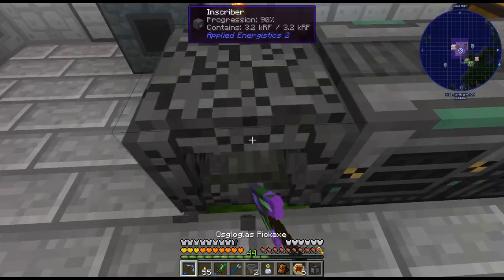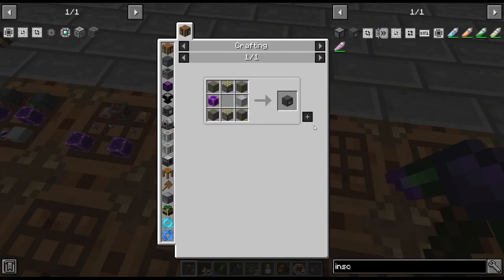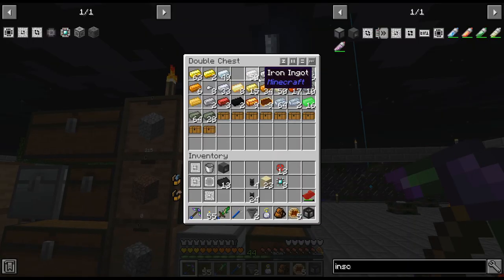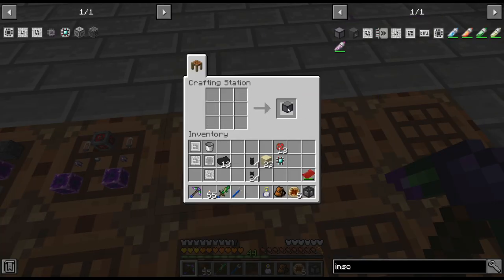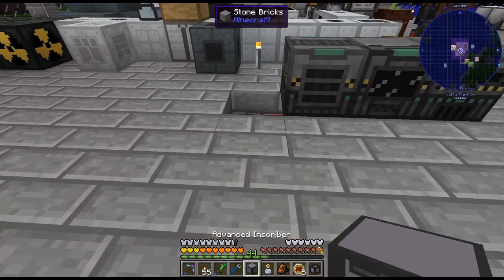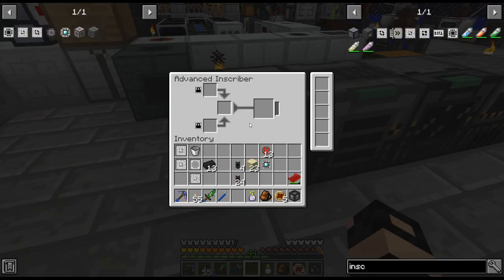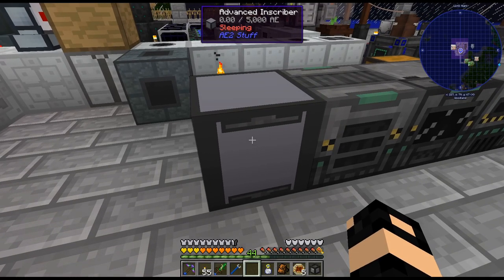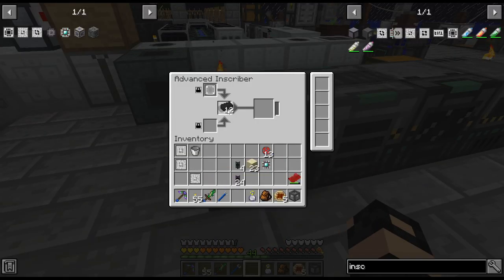Let's upgrade this right away. Oh - I just turned them into... wait, does it need AE? That would not be very fun if it actually needs AE to craft the advanced inscriber.